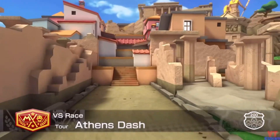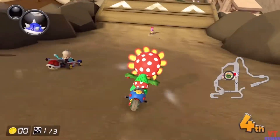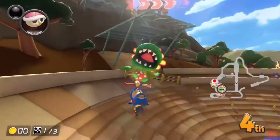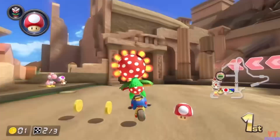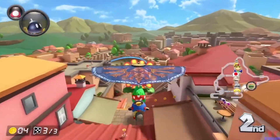5th place goes to my favourite city track as of yet, Tour Athens Dash. This can barely qualify as a city track, as most of it is spent in the Acropolis, with the starting line in the Parthenon. The music takes after Indiana Jones, and the second lamp gate going into the second lap is a nice surprise. This has become a fairly overlooked city track, and I hope more people recognise how great it is. Solid A tier.